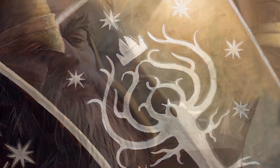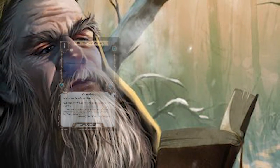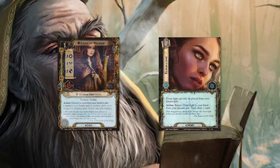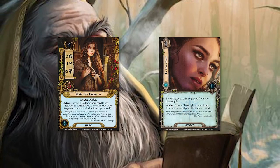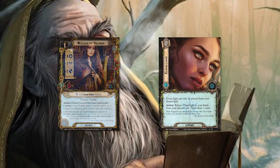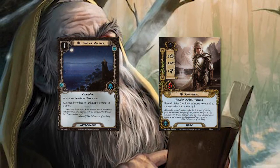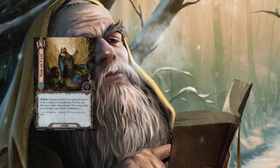Speaking of your hand, in your opening hand you want to see the Elf Lights — Light of Valinor and Elven Light. Elven Light, of course, is the card that pairs well with Arwen's ability, discarding it to gain a resource, spending a Spirit resource to pull it back into your hand plus another card. Light of Valinor allows Glorfindel to quest without exhausting. Other cards to see in your opening hand are Stand and Fight and one of the big three Harad allies.